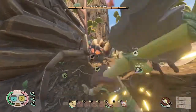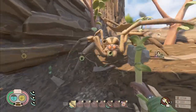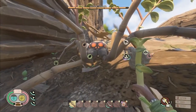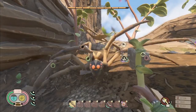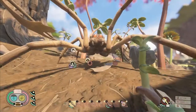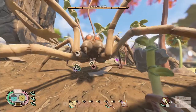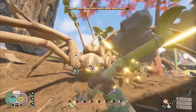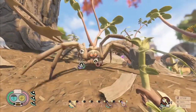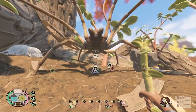He has a jump attack. He has a roaring attack where he roars and then does like an overhead swing. He has a five-hit combo — hit number three typically misses but you want to perfect block it anyway just in case. So he has the jumping attack, the five-hit combo which is basically four hits and then a slightly delayed fifth hit, and then one attack for each side — a left attack and a right attack.